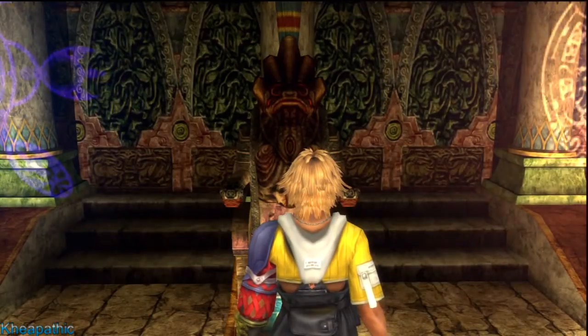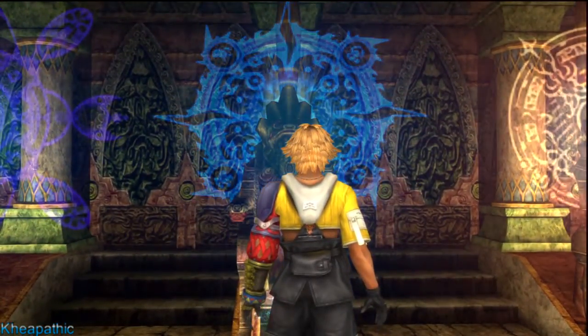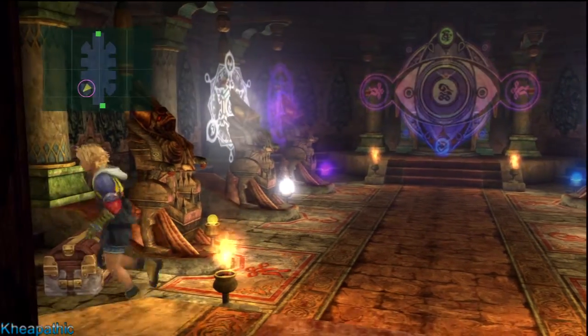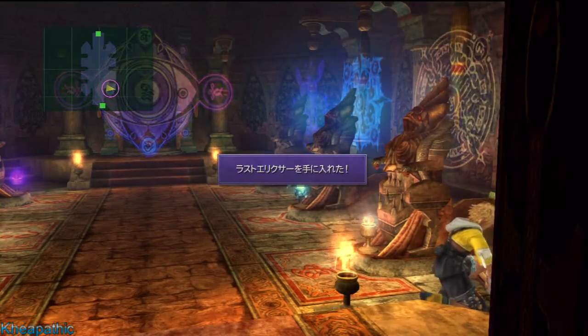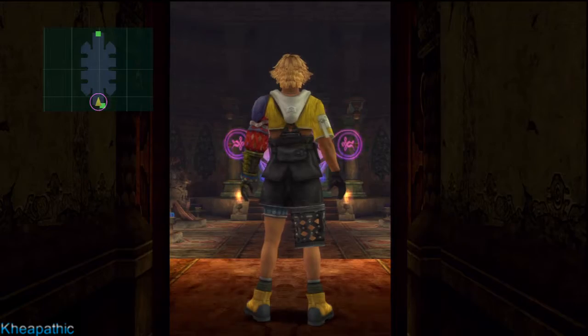As you can see, I can only access five, as the one on the lower left is the Zanarkand Temple statue. That's because when you go through the game originally, you are not able to get the Destruction Sphere and access the item. You will have to go back to Zanarkand and do another minigame to be able to access the Destruction Sphere and then the item.